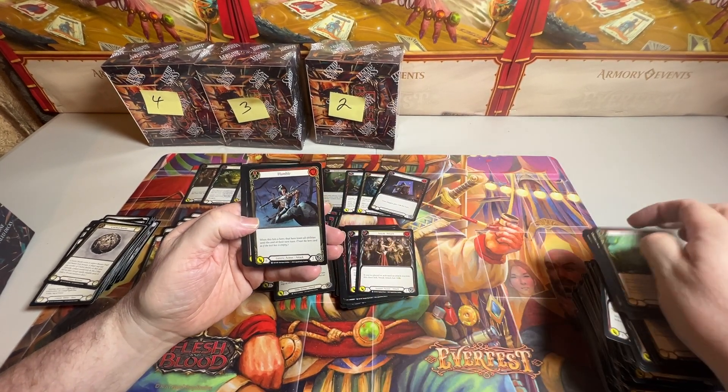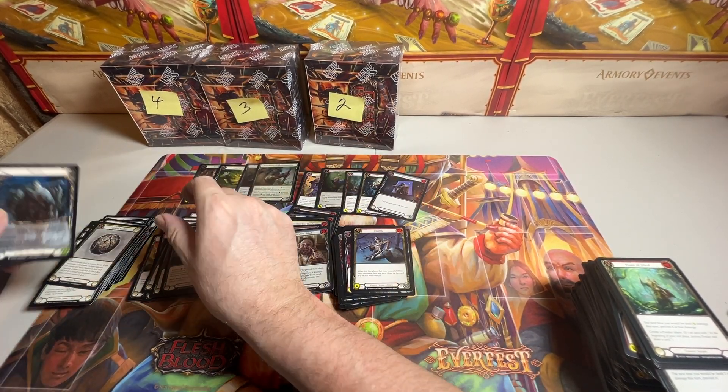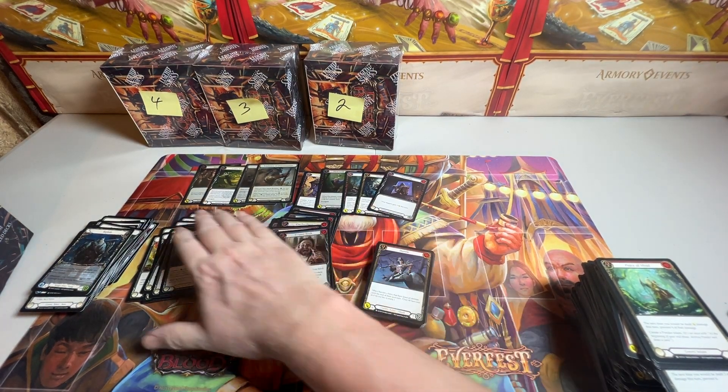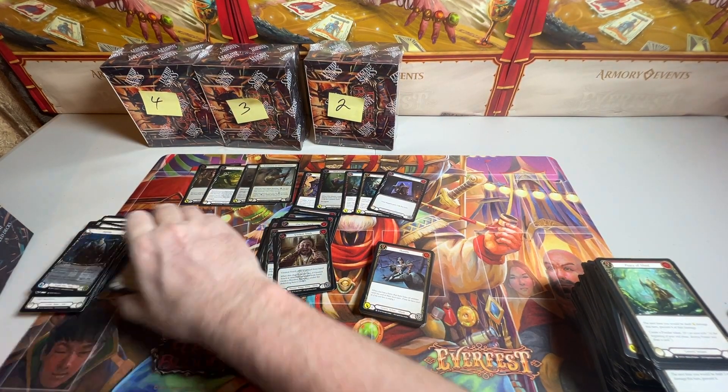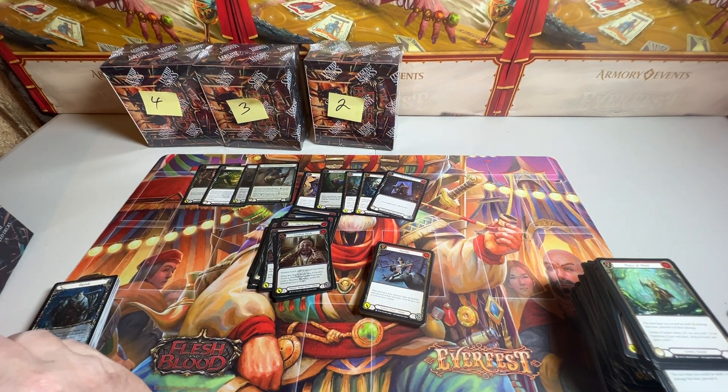And we got a Rare. Common Foil. Equipment. And Double Token. Looks like that is it for this box. I think this was a good box. We'll just have to find out what we're going to do on that Codex.